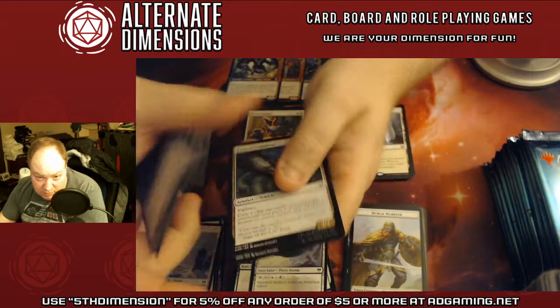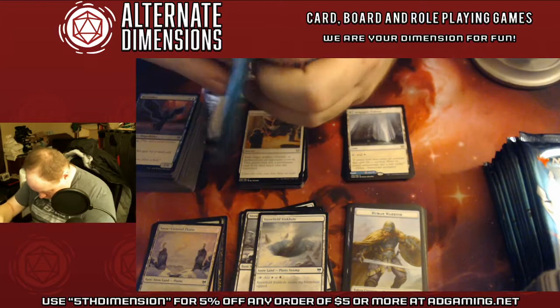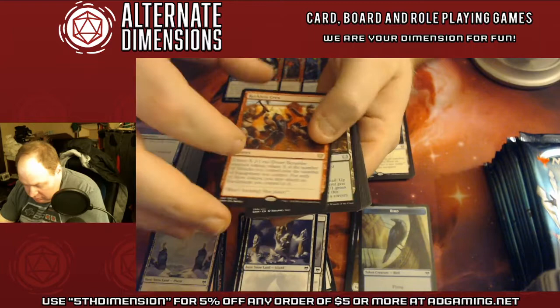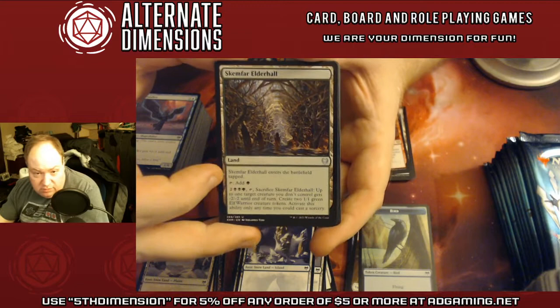Yeah, this boast mechanic is ridiculous. A 1/1 bird. Snow-Covered Island, another Reckless Crew. Skimfar Elderhall — the blue-black one — you get to give something -2/-2 and then make two green elf tokens.